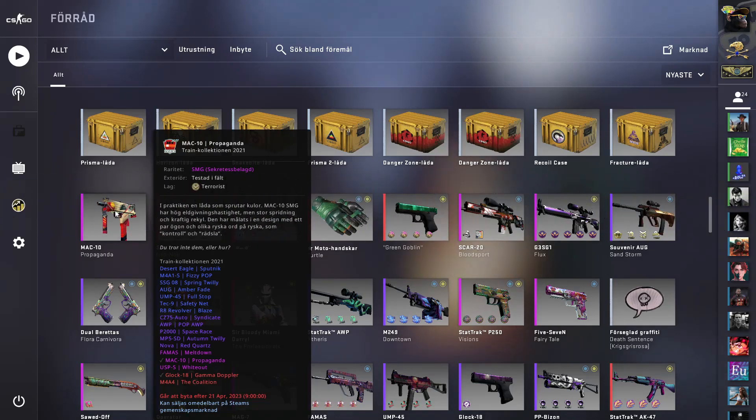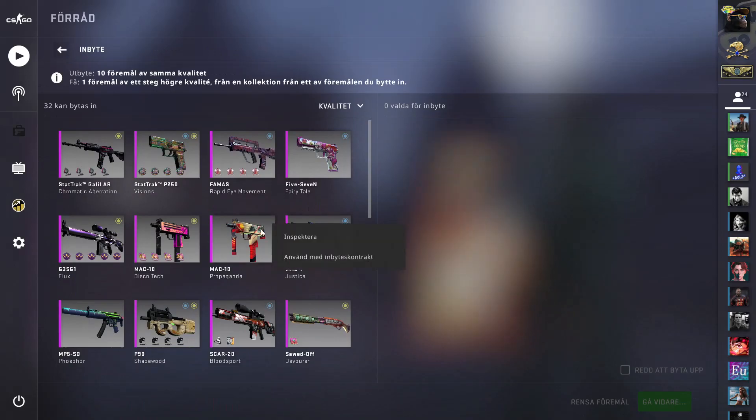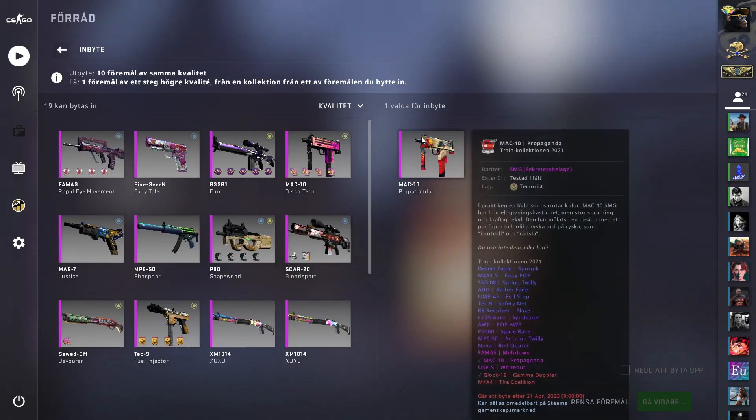There is a 5% chance that we will get the Emerald Glock, and there is also a 5% chance for the other phases and the M4A4. So it's a 25% chance that we will make a profit.